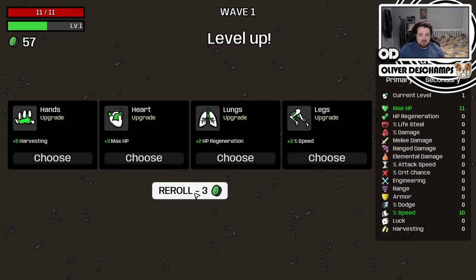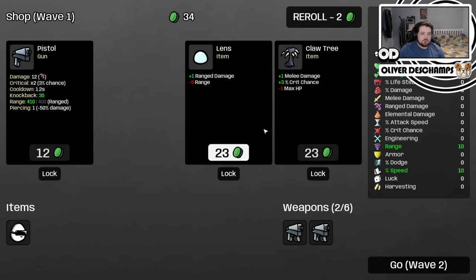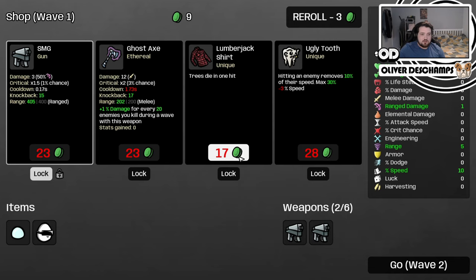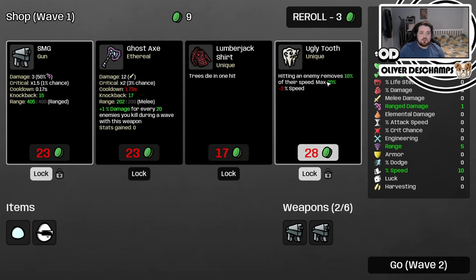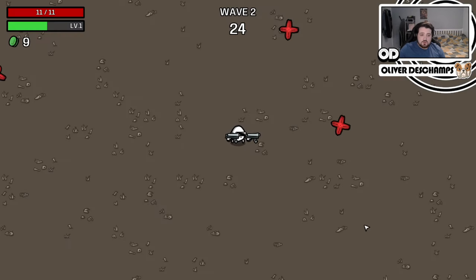Reroll. Let's get some HP regen, another SMG. We're not going to take a pistol. We'll lock in this SMG. And hitting enemies to remove some of their speed will do us really good, because minus speed doesn't necessarily impact us — we're not supposed to move. So slowing them down would be quite nice. Did I lock that in? I don't think I did. I think I'm a big idiot.